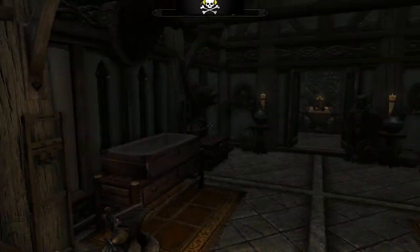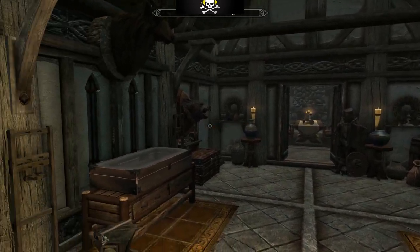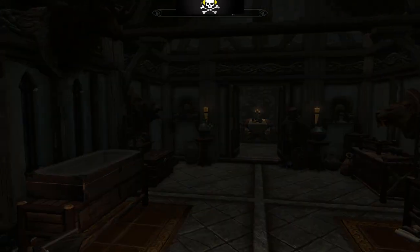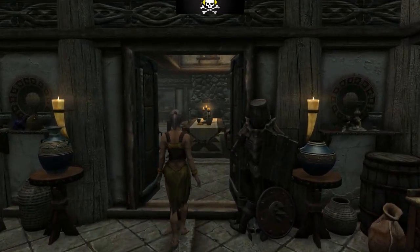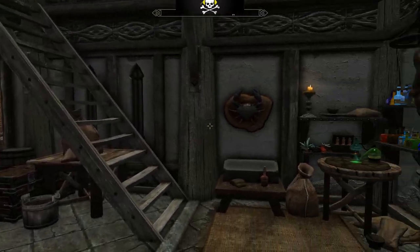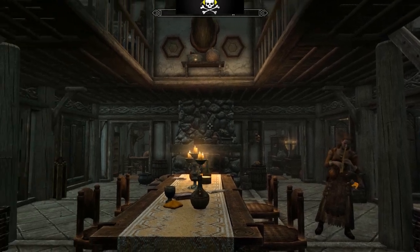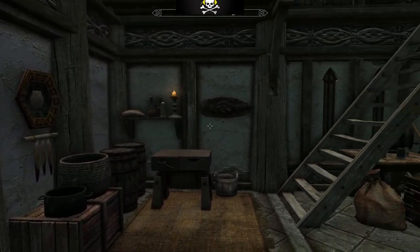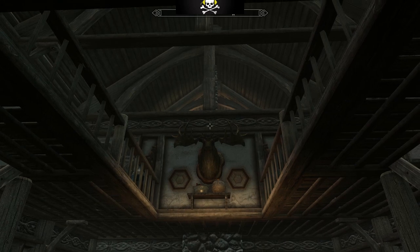The entrance hall is the same as all the other Hearthfire homes - lots of storage, weapon plaques. You can wander through to the main hall, which is again a standard room for all the Hearthfire homes. I've got my alchemy table down in the main room. You don't have to have as much stuff as I've put in, but I kind of like the cluttered look. Quite an impressive hall.